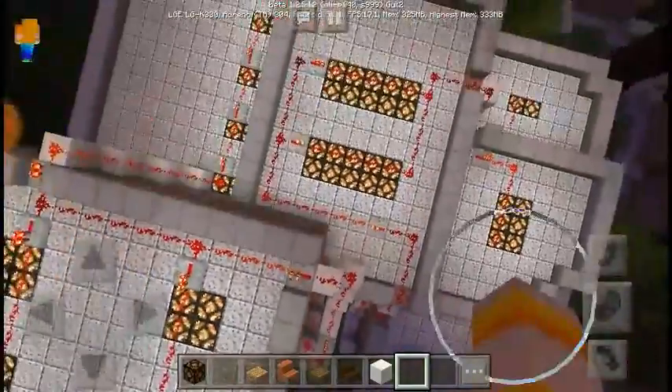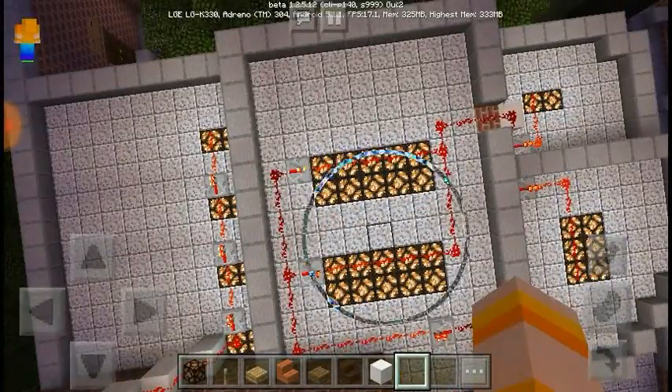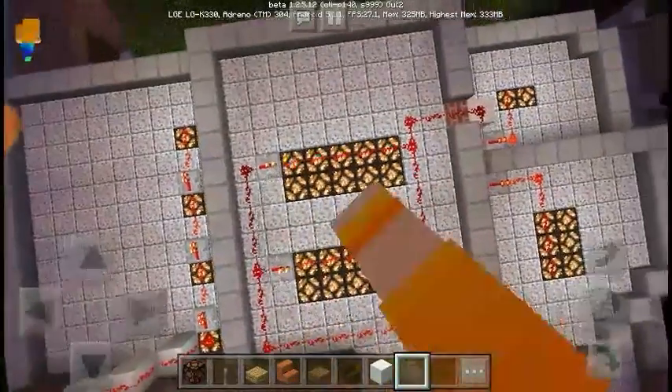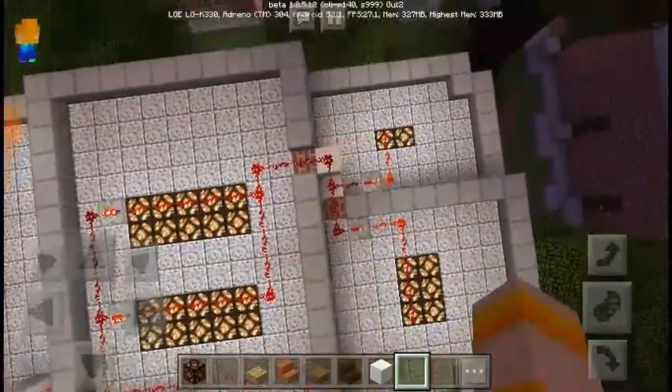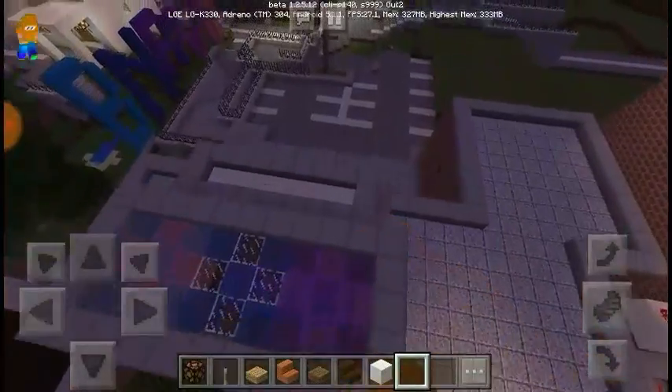This school has two cafeterias. I feel like every high school should have two cafeterias. This is the large cafeteria. The small cafeteria. In the kitchen where you get your food from, where you buy lunch. And this is the foyer.